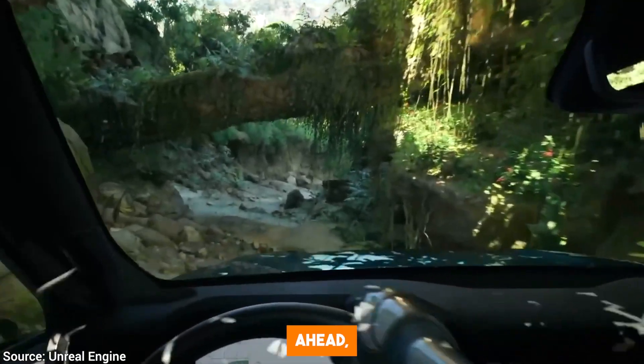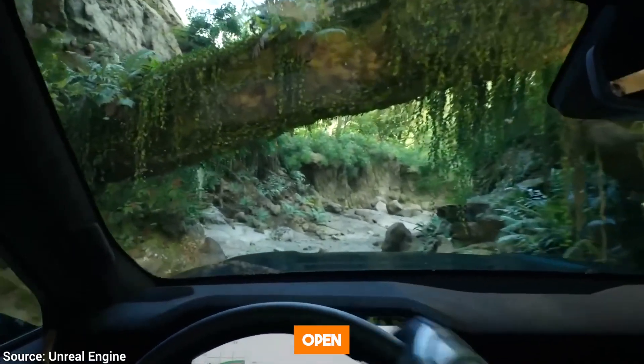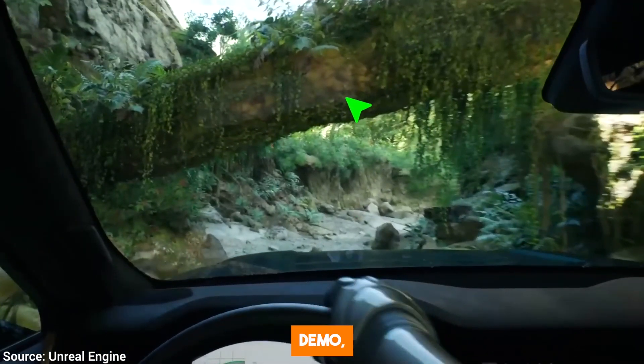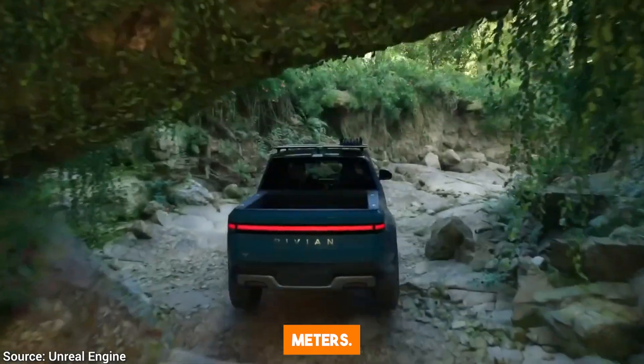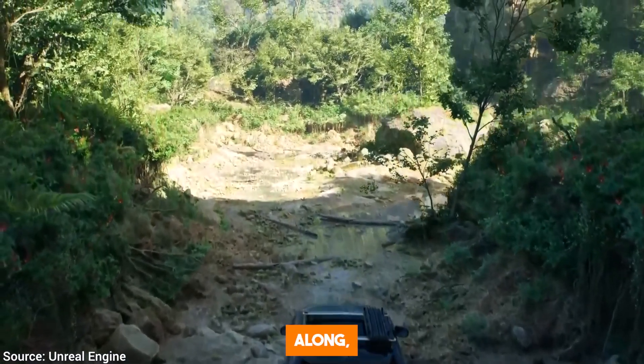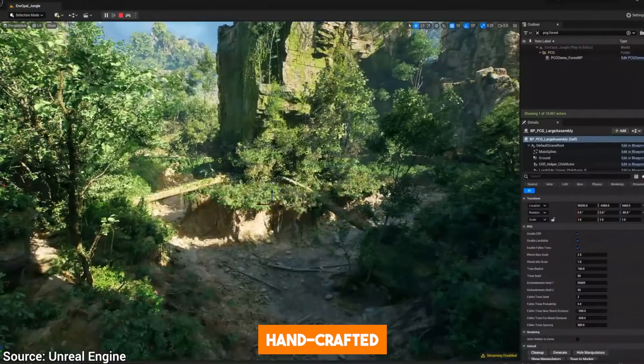Moving ahead, the Rivian travels under a fallen log, and then we see a small, muddy open area. This is the beginning of the more impressive part of the demo. According to the developers, only a small part of this environment was created by hand — an area about 200 by 200 meters. The rest of the environment, including everything past the fallen log, was apparently procedurally generated based on the handcrafted zone.